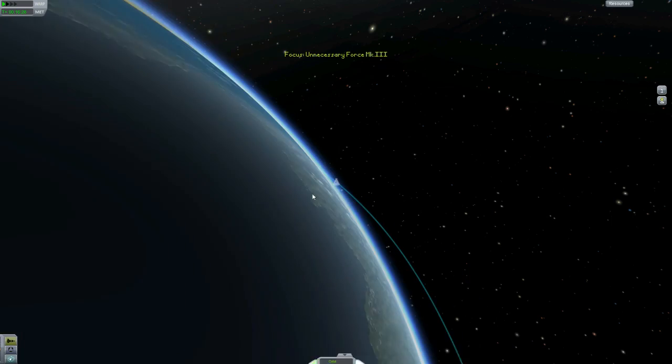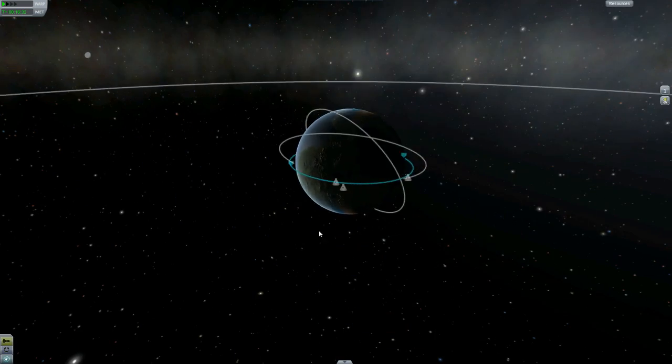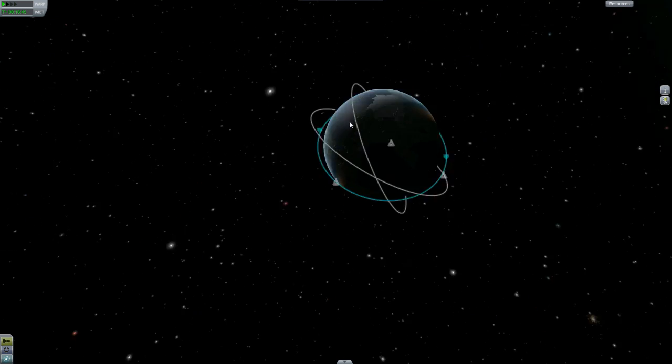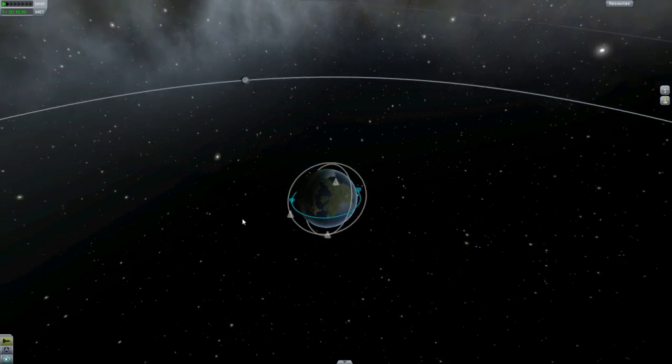We probably won't be able to come back, but we can at least try to do that. So if we come here, we can see we are a lithium atom kind of, and we are in an orbit right now with our apoapsis at 93 kilometers and our periapsis at 61, and eventually I would like to head to the moon.